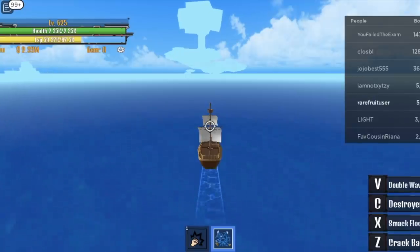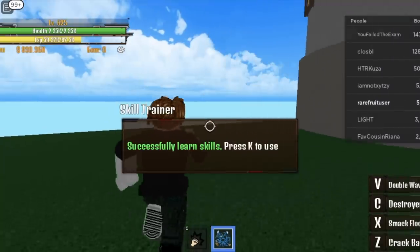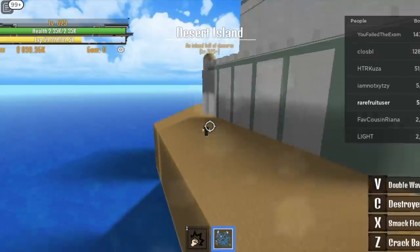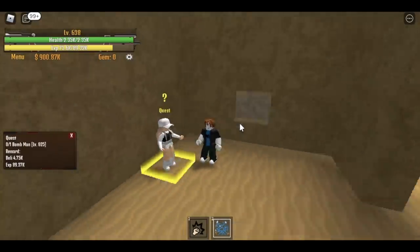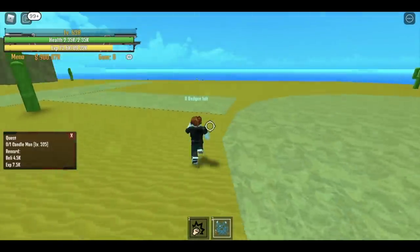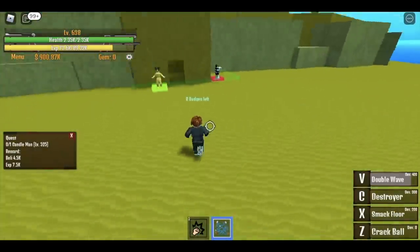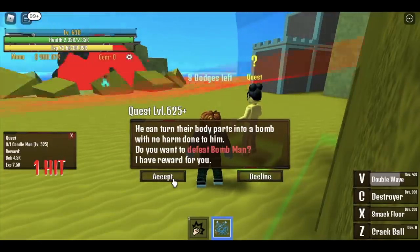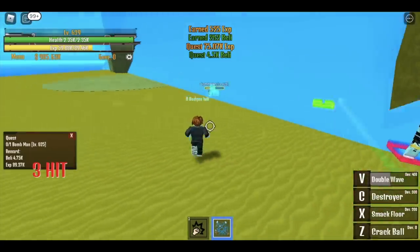We have a quest at around 500 in the next island — the desert island. Don't forget to get the Observation Haki when you have 1.5 million. At the desert island, why move here at 625? We have a quest at 525 — the candle man. Use your V skill Double Wave and run towards the quest giver of the bomb man at 625. Wait for it to kill the candle man, accept, and defeat the bomb man.